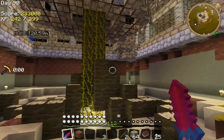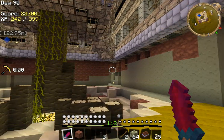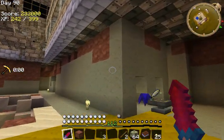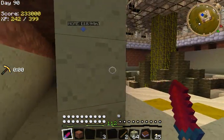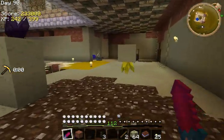Even though it doesn't really matter - I can use sand or whatever - as long as there's blocks there, the water's not going to get flooded into here into the basement. Nothing's better than mining ores in your basement - I've gotten so much coal and stuff.